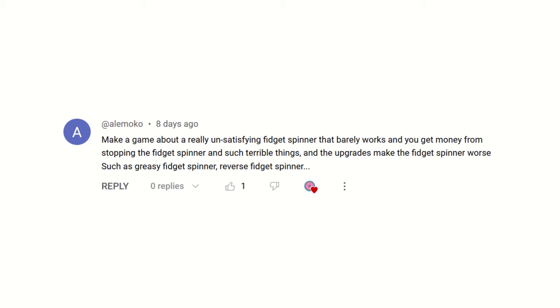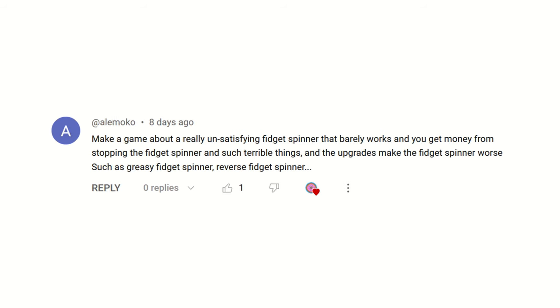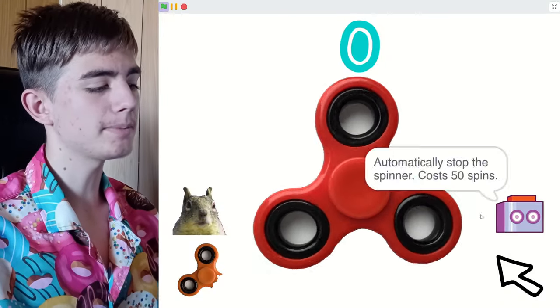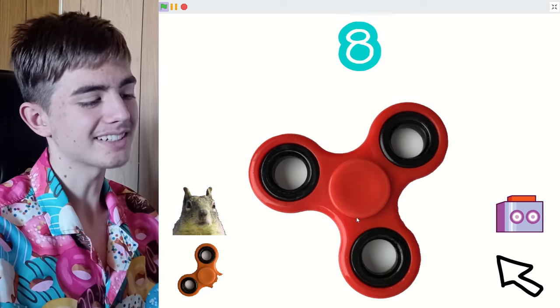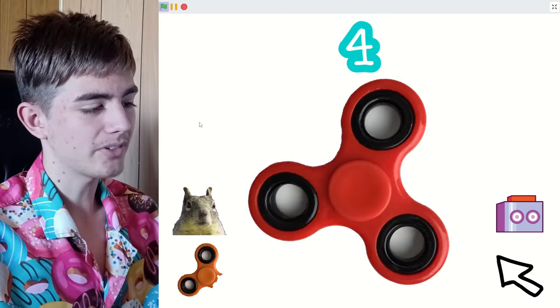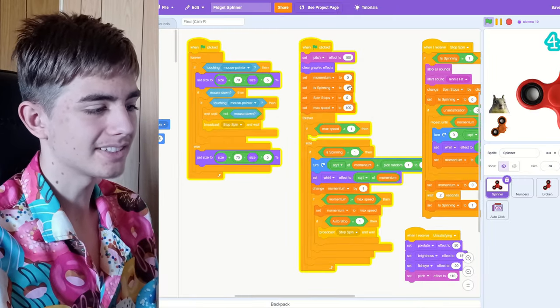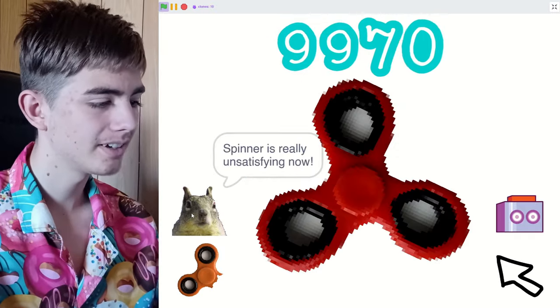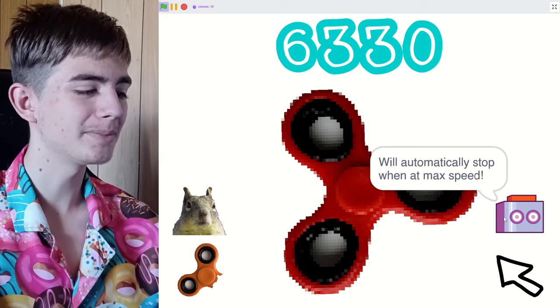Make a game about a really unsatisfying fidget spinner that barely works, where you get money from stopping the fidget spinner, and the upgrades make it worse — such as a greasy fidget spinner or reverse fidget spinner. I can do that. So here's your fidget spinner spinning. I stopped it. You keep clicking it to stop it, and then we can slow it down. We're trying to make the spinner so slow that it stops spinning. It's a clicker game. We've got enough clicks to get an auto stopper, so it spins, then when it reaches max speed, it stops. Oh, it broke — I was trying to click it and it just stopped. Not only is the idea really silly, it also doesn't work. I'll go inside and try to fix it to show you what the squirrel does. I played the game for a little bit, got a few spins. Now let's buy the squirrel — it makes it janky and look bad. We can reduce the speed, so it just stopped.